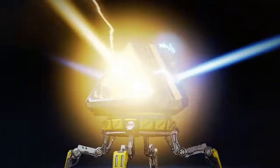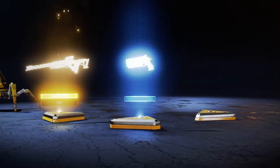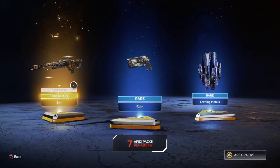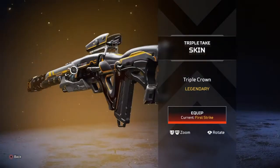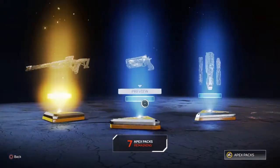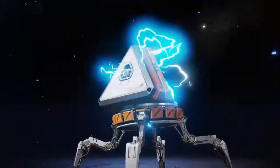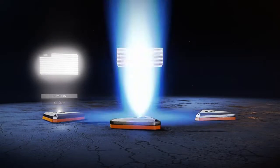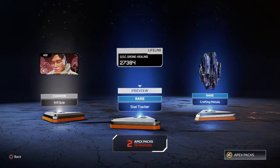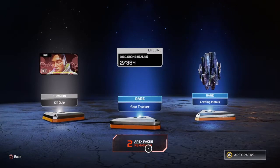We get this gold one — Triple Take skin. I have the first strike one, that's pretty cool. This is actually pretty nice. I'll take some of these. I like these stats though, it's pretty cool. Probably change that soon.